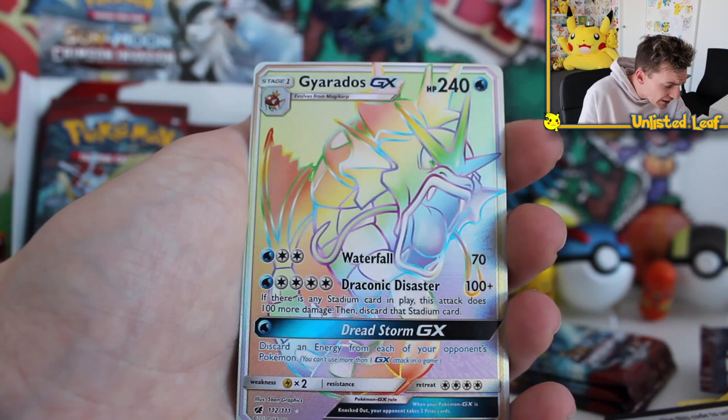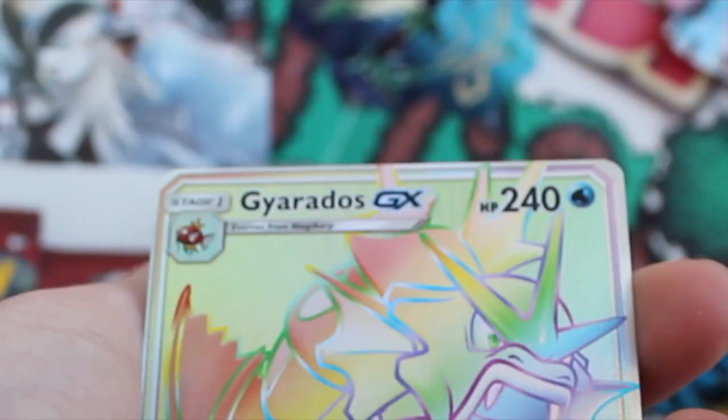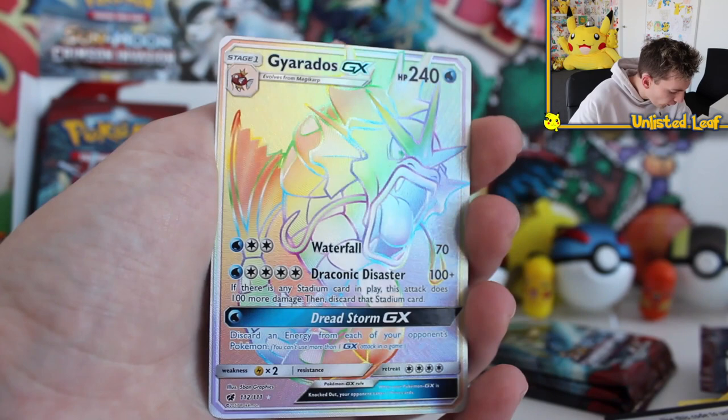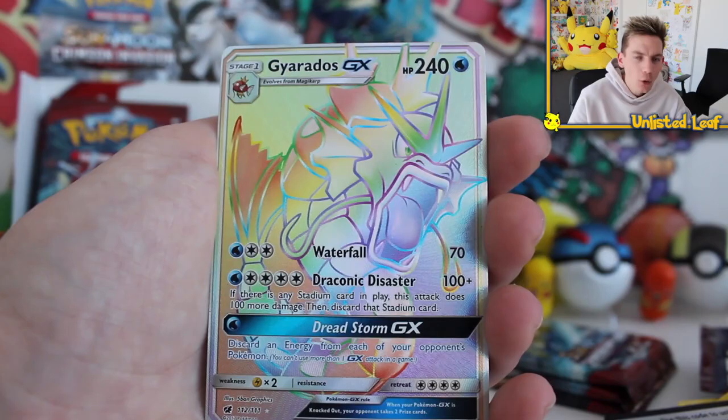Look at the texture. Oh my gosh — I did not even know that was in the set. 'Draconic Disaster' with 100+, then waterfall there. The colors, the artwork — this card is to die for. A full art, super rare, rainbow rare Gyarados GX. That is so awesome.